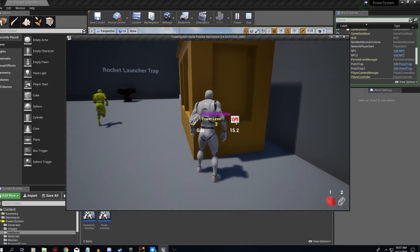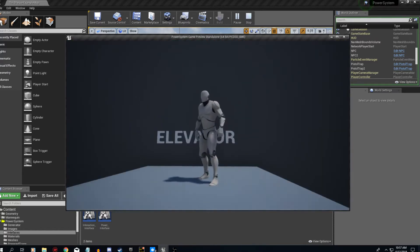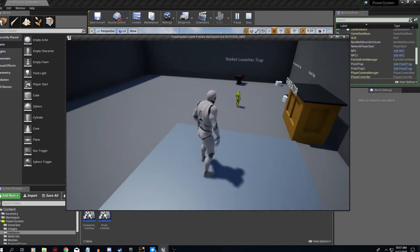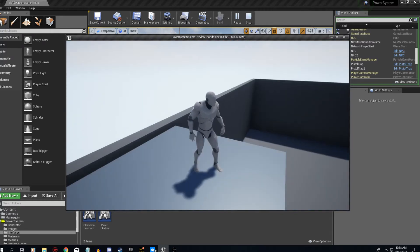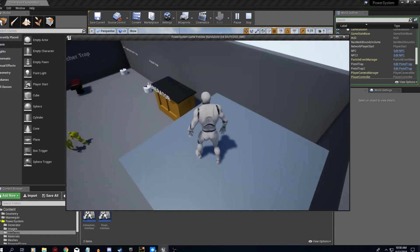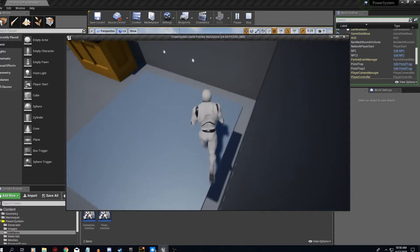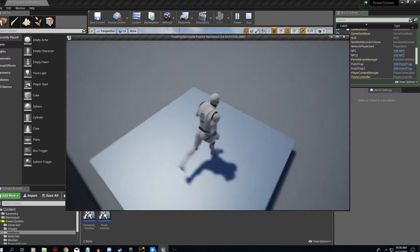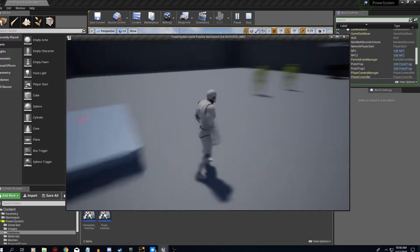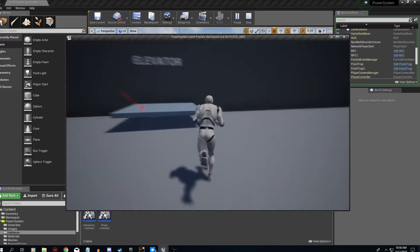Let's set the power level to 10, turn it on, and come over here. Here's the elevator — it goes up to a certain distance and then comes back down, and once it hits the ground it goes back up again. So now we're going back down and then it starts going back up again. I thought that was pretty cool — people could add this into their game with their own power source.